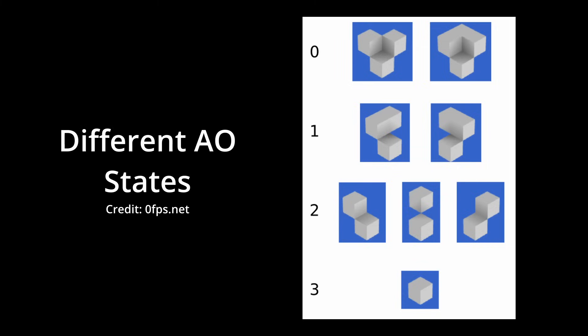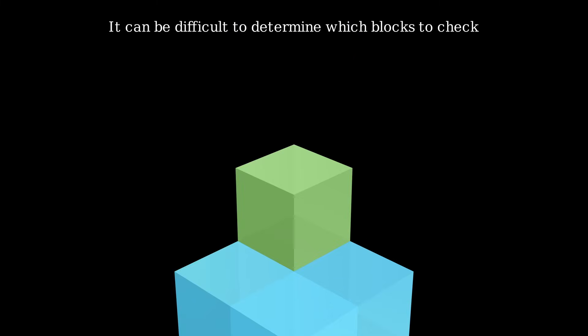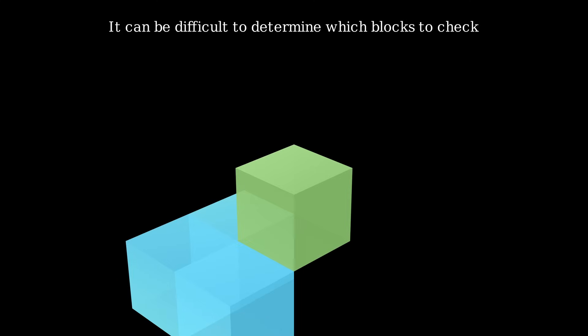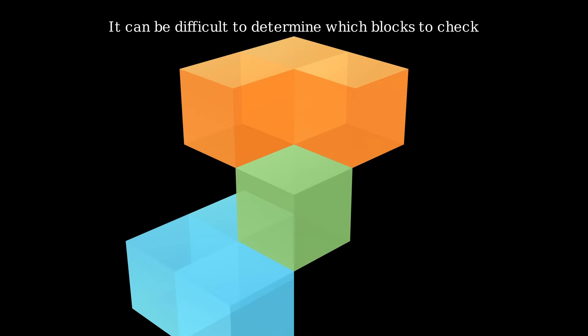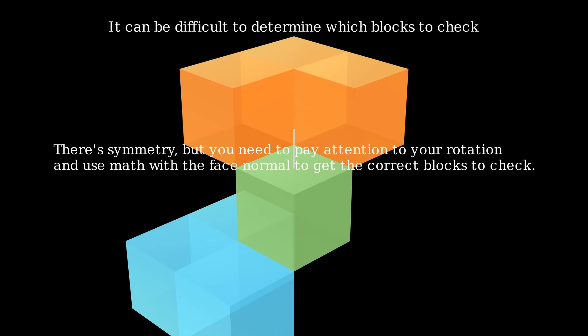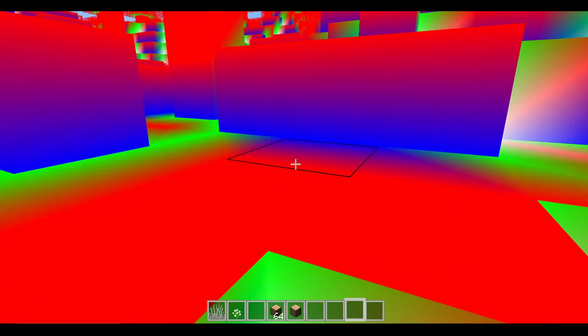Now it's kind of difficult to determine which state a vertex is in, because depending on which face you're looking at, you need to check these three blocks as opposed to these other three blocks for a given state. We can figure out which three blocks we need to check by using the face normal and some fancy math. This was a massive pain to figure out, but once I did, I could create this cool world that's all red, green, and blue depending on the state. This was actually very helpful for debugging.